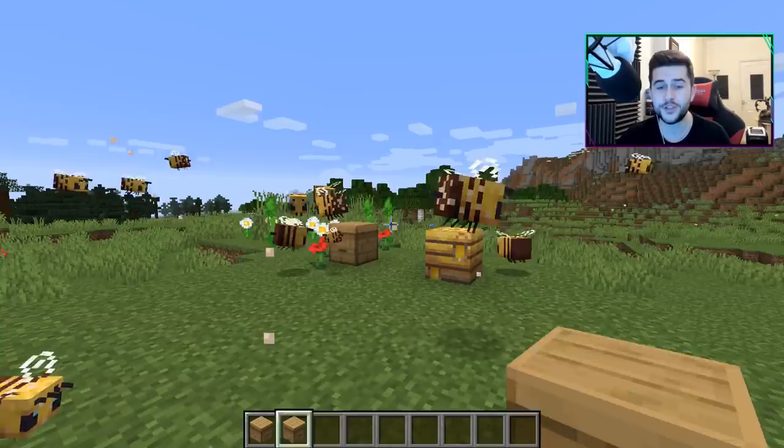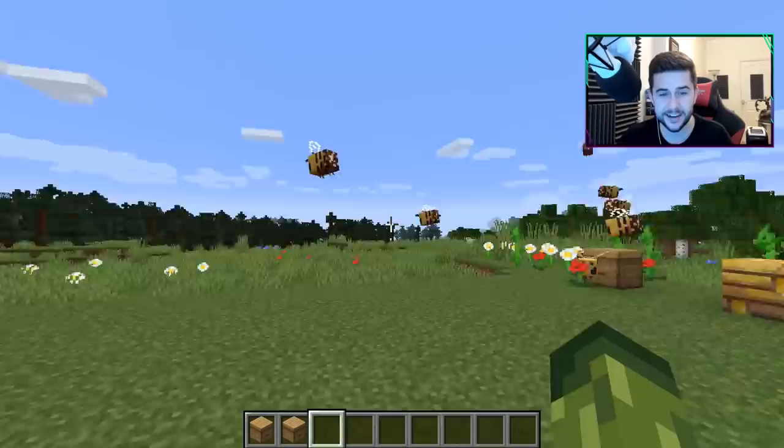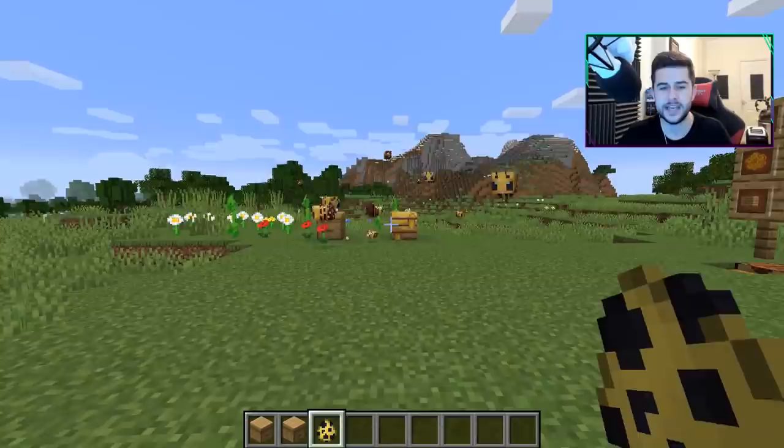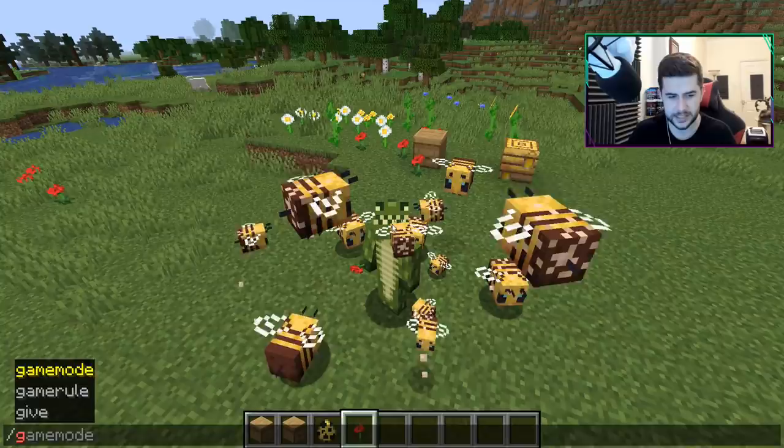Now bees will go in and out of the hive. They do come in various different sizes and there are so many things you can do with this. Hopefully you guys aren't scared of bees - these things are absolutely huge, they're like flying buses. By default they are one size but you can get different sizes. Now something really cool: if you are holding a flower, bees will actually follow you. I am actually the king of bees - they're so cute.